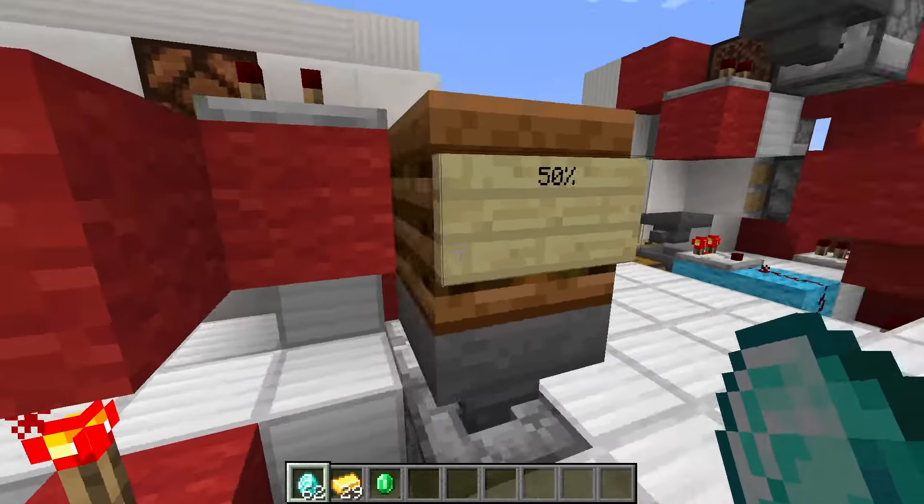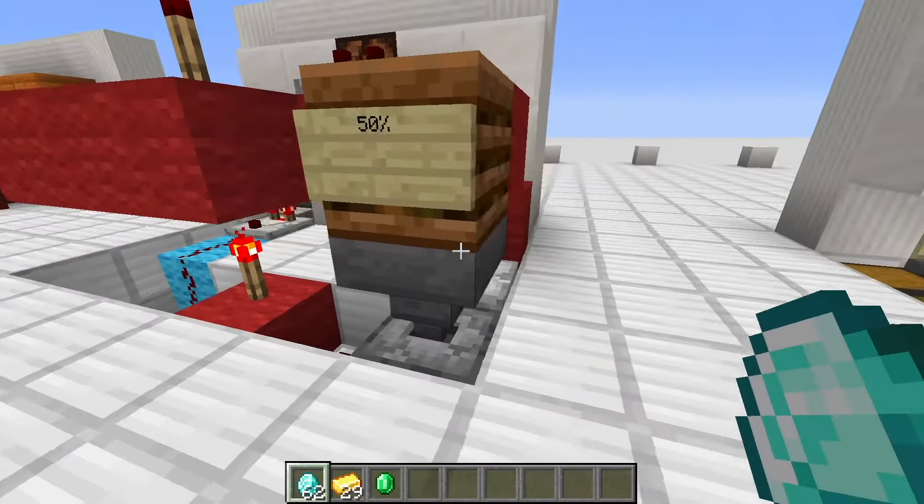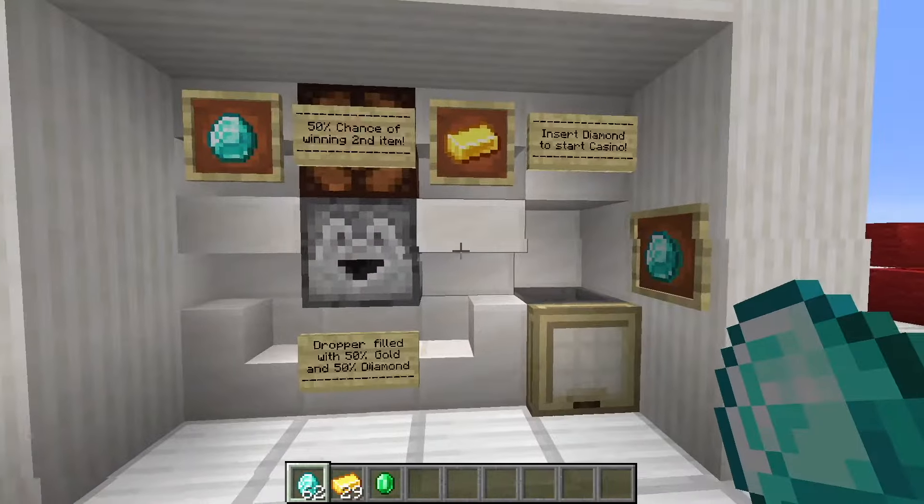Of course you can customize those odds again. Here's the 50% dropper — that would be 66%, that would be 33%. So you can completely customize your odds in this dropper and therefore calculate how much profit you will turn on this machine.